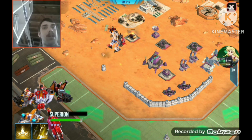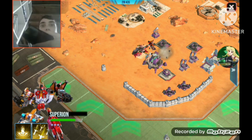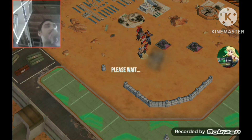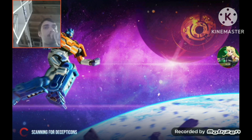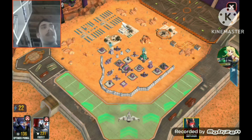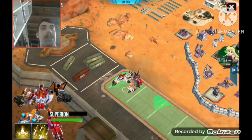Oh, that feels just like Devastator's ability on the Decepticon account. Speaking of the Decepticon account, I do in fact have the Decepticon account of Transformers Earth Wars on my phone. I have a feeling the Autobot Combiners and Decepticon Combiners have the same abilities. Devastator shoots rockets out of his chest, and Superion can kind of do the same thing.